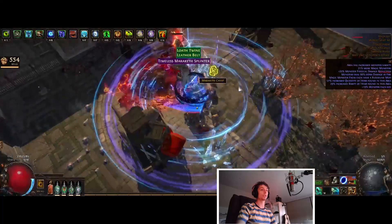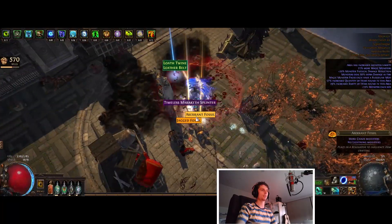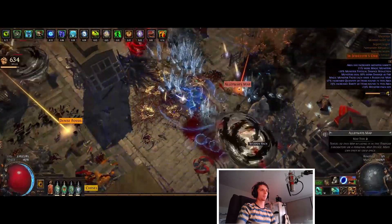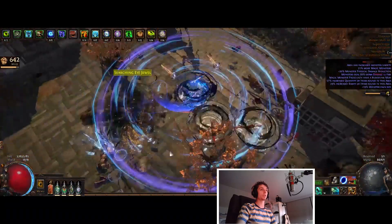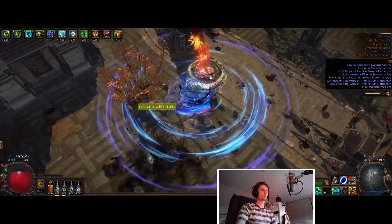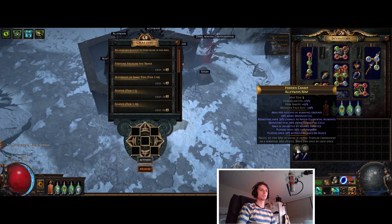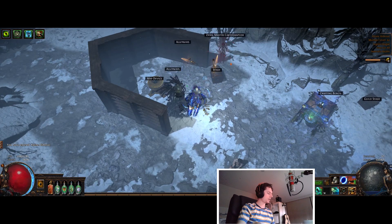The one thing about alleyways is you do run into a few little things around the place, and I'm just starting to pick everything up here. An alleyways map back for the return, which is quite nice. You'll notice there's quite a few little things dropping here — this is not a bad run for this map. Quite a good income, especially with those Maraketh.